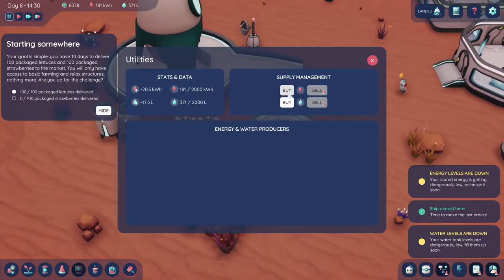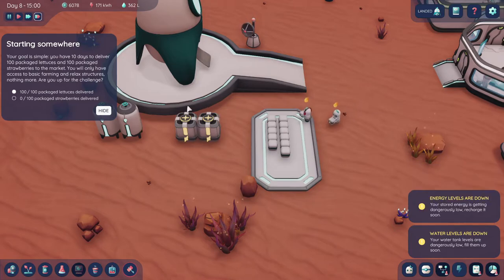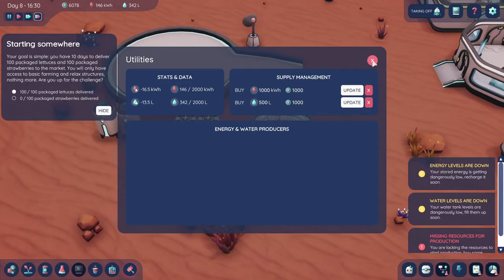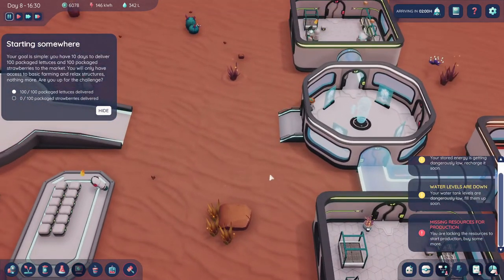Oh, we've got to buy power — yeah, yeah, yeah. Let's buy 1,000. Water — we're getting low on water, let's just buy 500 water. All right, that's good. Yeah, so as soon as the ship comes back, we're buying 1,000. Missing resources — water's down, yeah we know this. It should come back on the next trip.